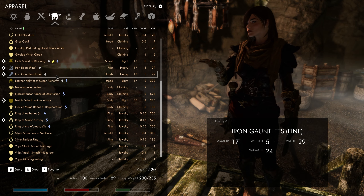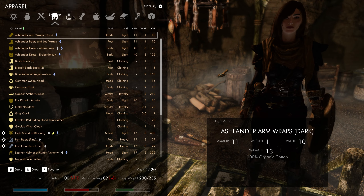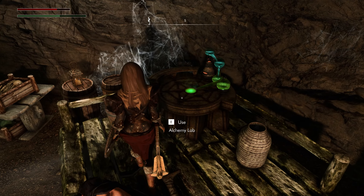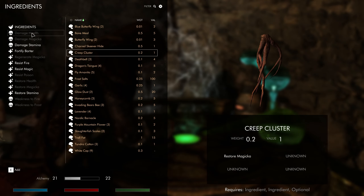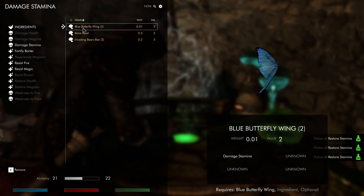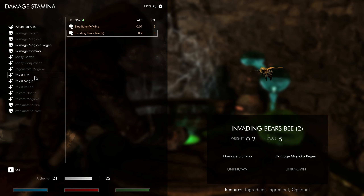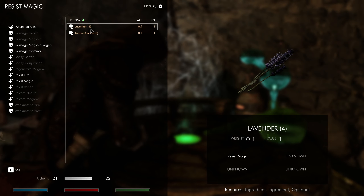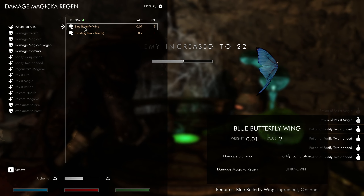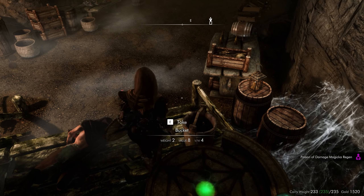Wow, these necromancers ate well, didn't they? I don't really need a wand I don't think. What do I really not need right now? It's still got like five extra weight. Oh it's an alchemy lab - I thought it was an enchanter table for a second. Restore stamina. Resist magic - that might be helpful. Fortify Two-Handed - hey!